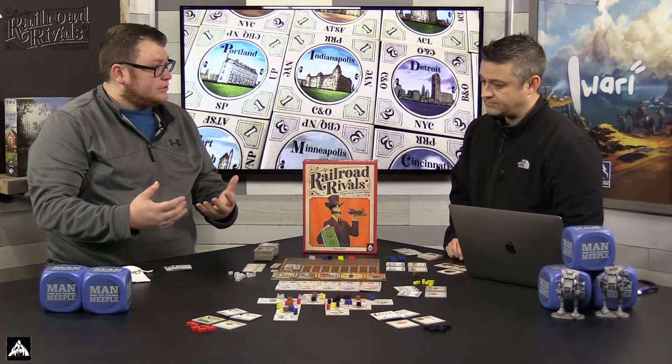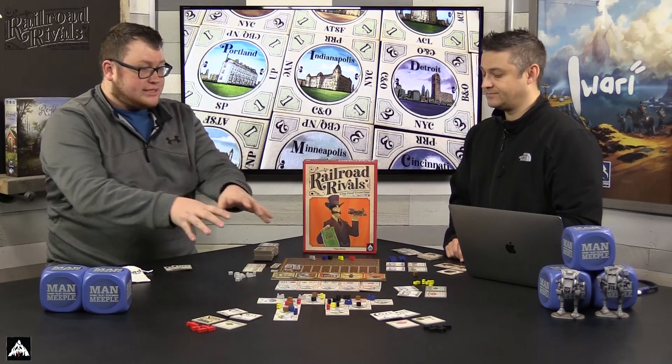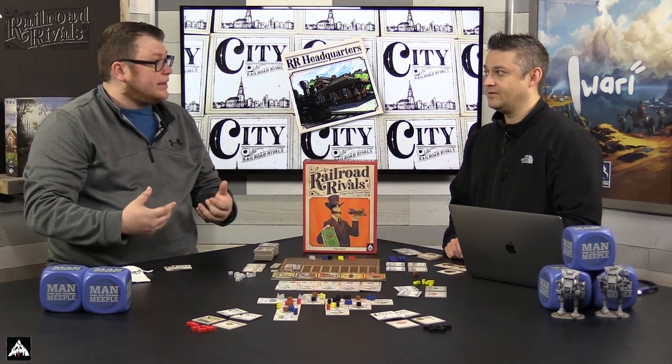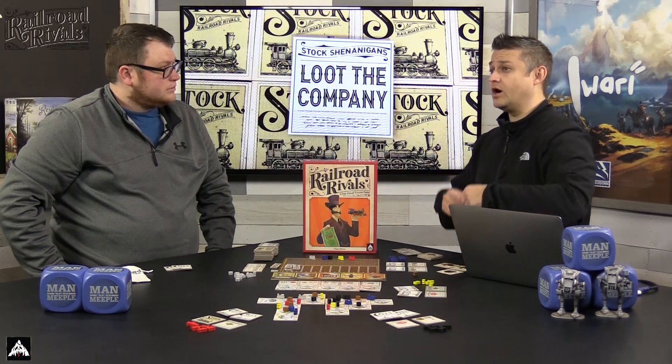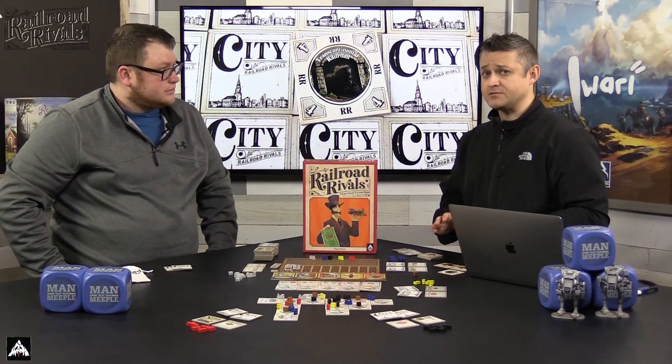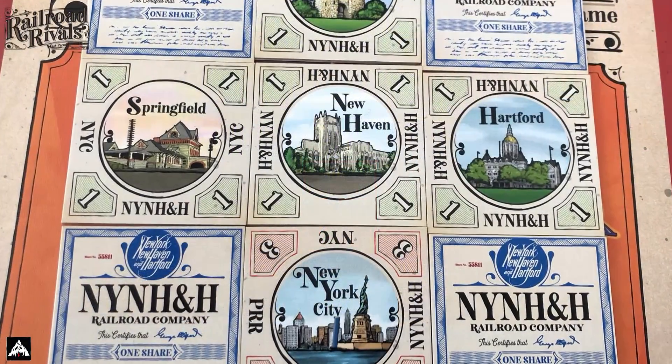The game continues with each player placing tiles and delivering, then you immediately refresh - put out five new stocks and five new cities and go right back into bidding. The city in front of you keeps growing and you start blocking each other. Resources become scarce and you have to make more strategic decisions on how you deliver. You can't deliver over your own color, but if you deliver over other players' train tracks you have to pay them victory points. It might still be worth it if you're first to deliver on that color and getting three points, or if you're delivering over a stock you need.